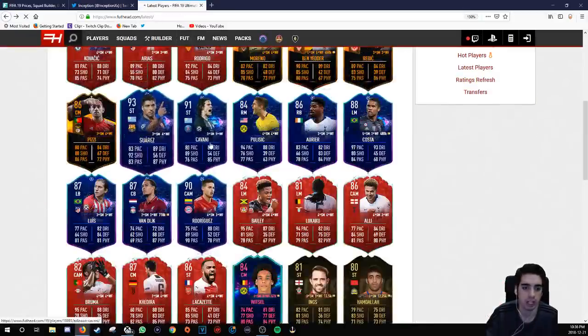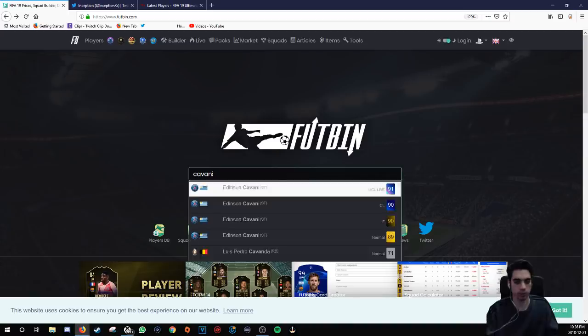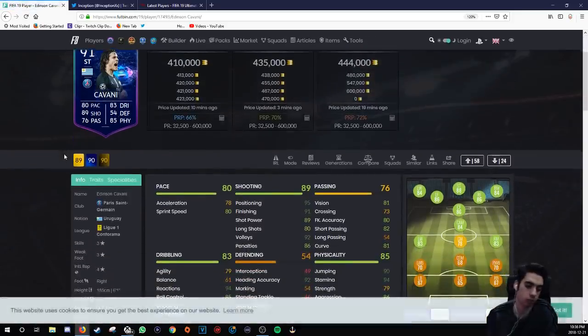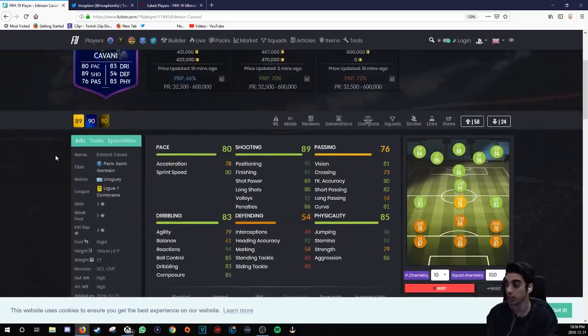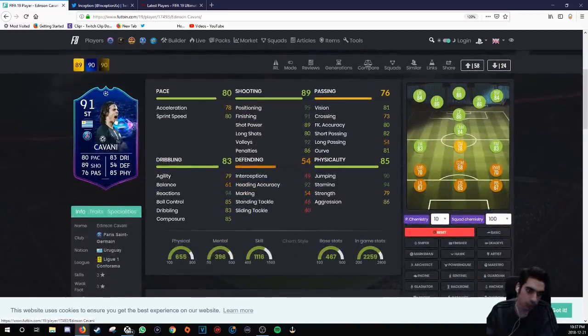Next card is Cavani. Cavani is a physical-type striker — like the Harry Kanes, the Lewandowskis — not really my type, but are they effective in FIFA? Absolutely. If you use them the right way, they can be awesome. He's six foot one, but he doesn't have the four-star weak foot, which is a huge letdown for his card. The sole purpose of this card is to win headers in the air and maybe get an angle for a really powerful strike, but it wouldn't be ideal for me.